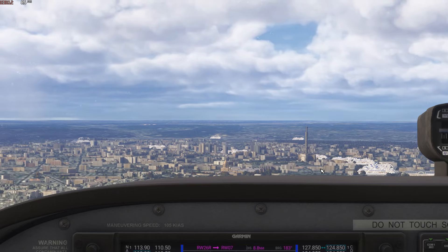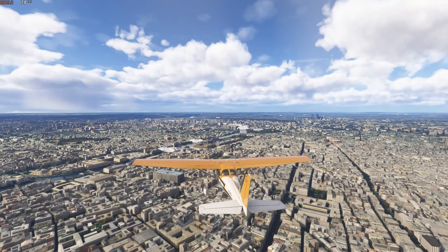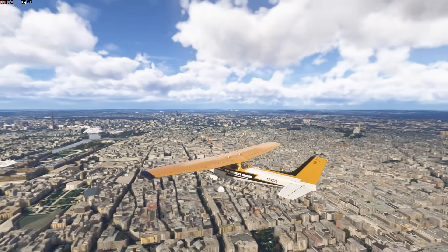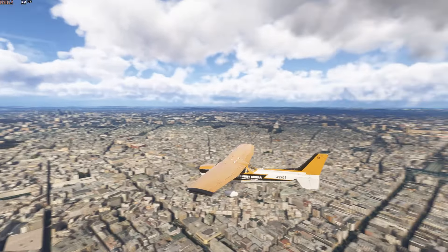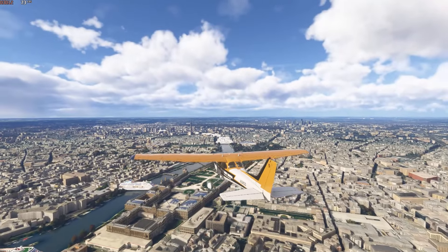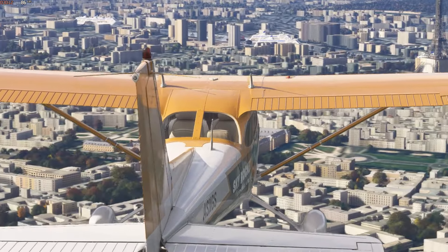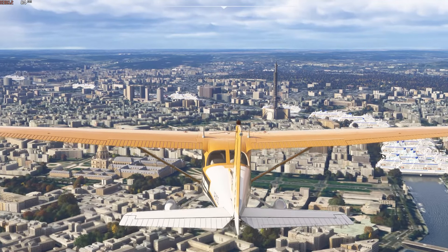Those are definitely default buildings, but it's the alpha — that's what we've got to expect. This is not the final version, people. Keep saying it just in case anyone's comparing unfavourably to Flight Sim 2020 — we don't know yet, they're not giving us full access. There you go — you can see the Eiffel Tower in the distance, though it doesn't quite look right. That's just how it is in this version — clearly not the finished product.